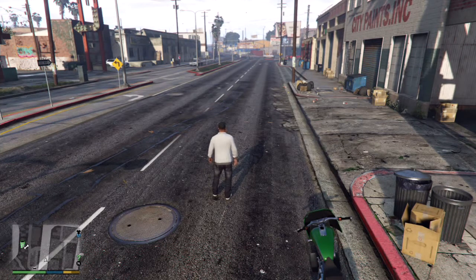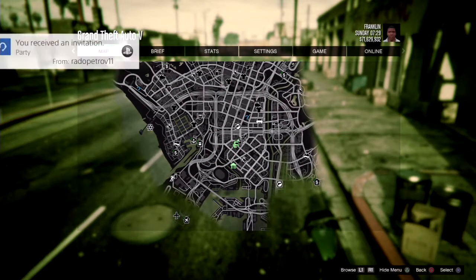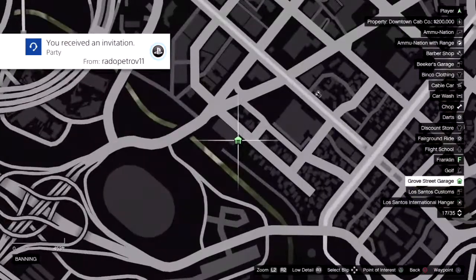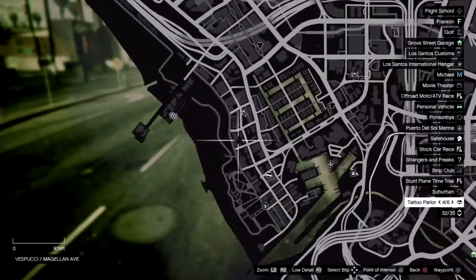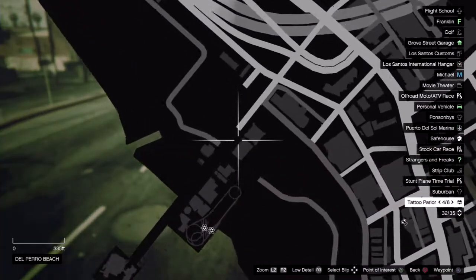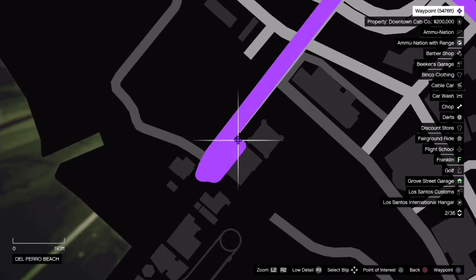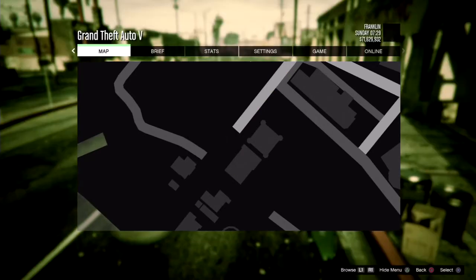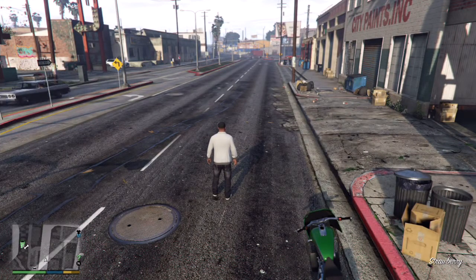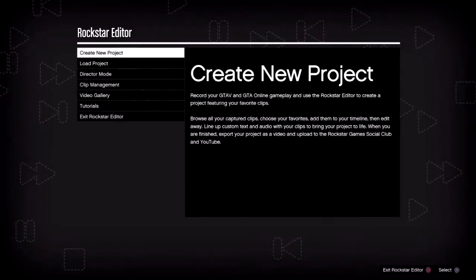To start things off you are going to need to own the Grove Street garage as Franklin, and you're going to need to meet Jesse — he is right there, that's where you can find him. You will also need a recently played activity up in your profile, like golf. When you have done all that go ahead and switch to Franklin.